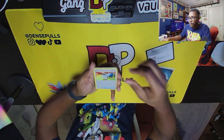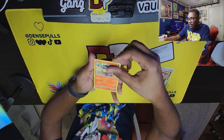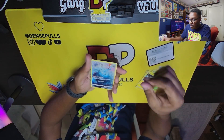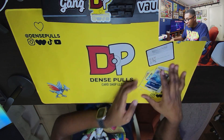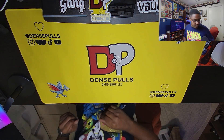All right, let's crack into the first pack. We got Salazzle, Rare Candy, Salandit, Purloin, Grubbin, Scyther, Helioptile, Manaphy — nice, a full art there — and a Galarian Ferroseed. First pack, not too bad at all. Getting a nice full art like that is pretty cool.